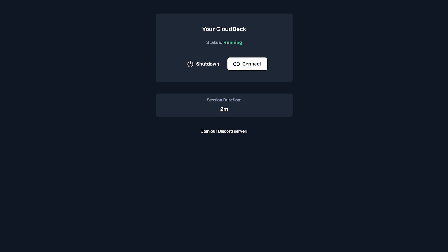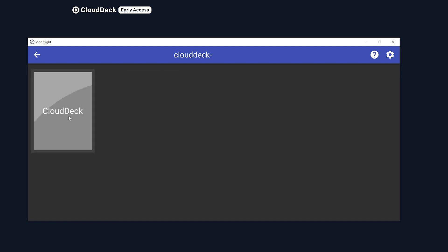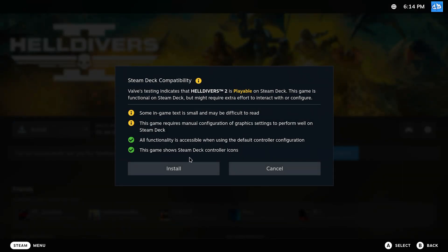Hit the connect button to connect with streaming program Moonlight. Pair your device with Moonlight and you should be set to play. If you are new to Moonlight, I suggest reading the documentation — link in the description. For a test, I was able to install and run Helldivers 2 with no issue.